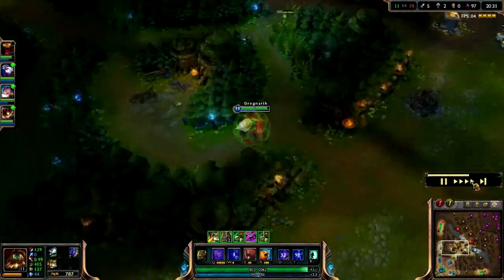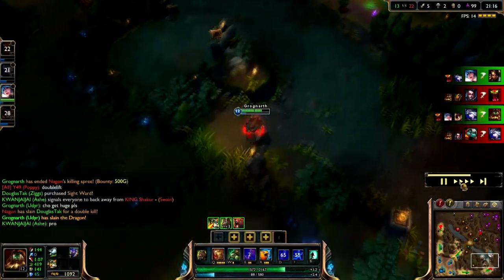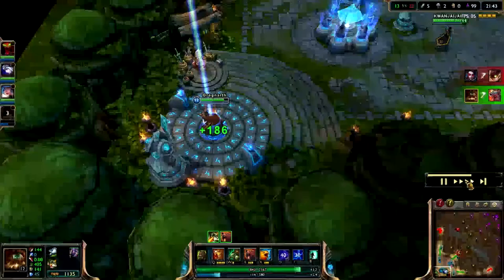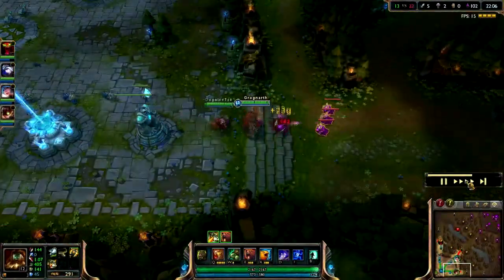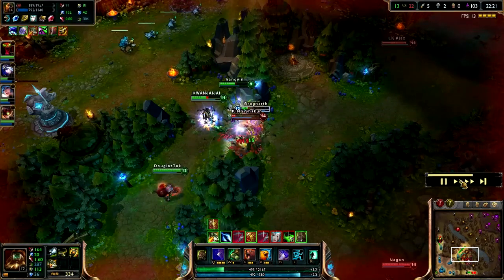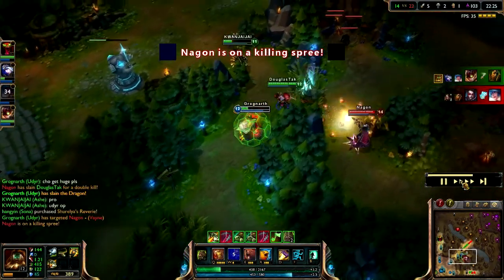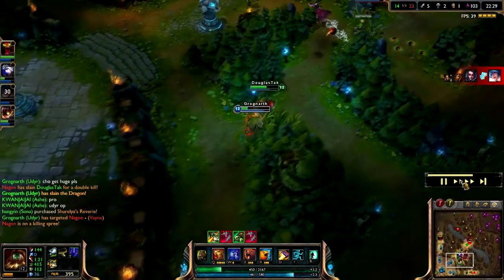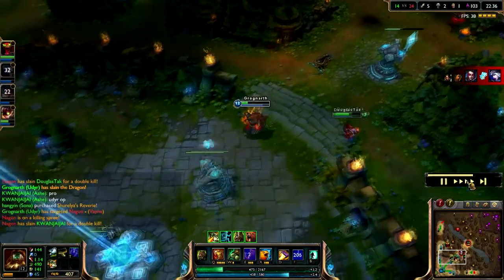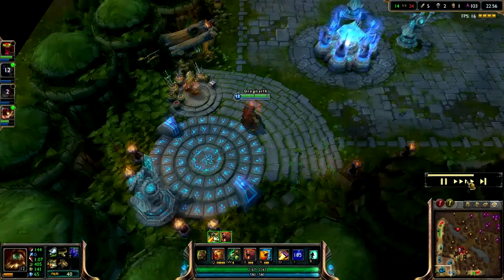There's kind of a standoff at mid - just cleared the jungle wall, no one's doing anything. I go for a solo dragon while my team feeds at mid. I probably could have 1v1'd that Poppy but I knew her team was behind her. Picking up the Recurve Bow to finalize Wit's End. Wit's End is a really powerful item, especially against a lot of AP carries, and it really rounds out my build by giving me some magic resist when I have none.